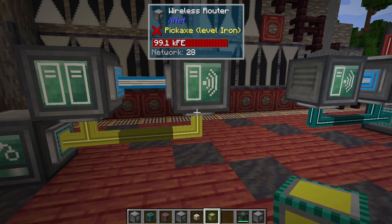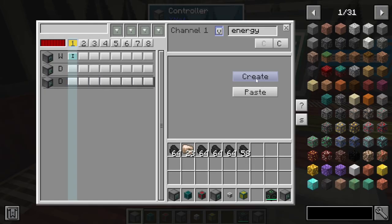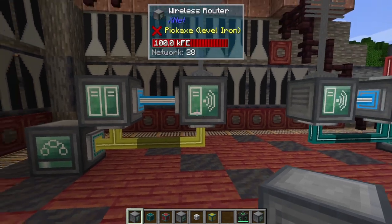Now we can run a connector over to it from the yellow network, and inside the yellow network we can tell it to insert power into this. With the channel enabled, you notice that this router also has full power, and now we're transferring everything back and forth.